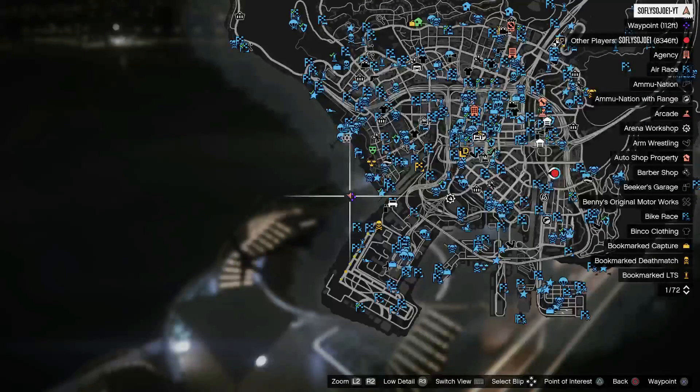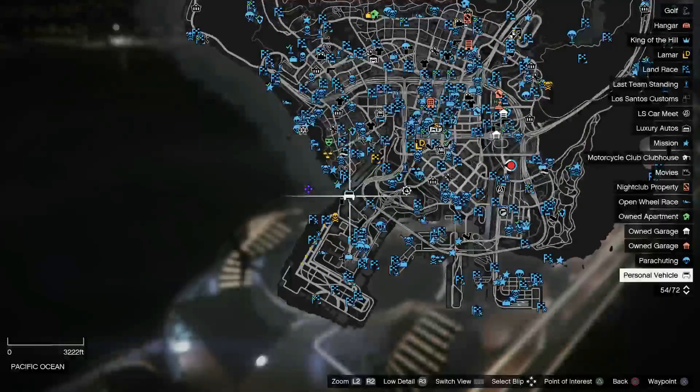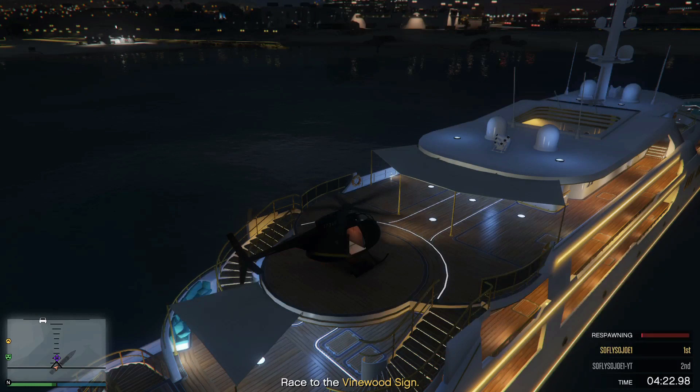Once you're done requesting your personal vehicle, you'll notice that it will spawn in on the map. Now what you want to do is press and hold Triangle and your helicopter should respawn.